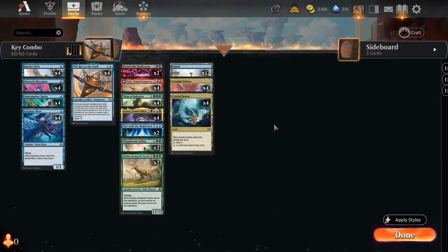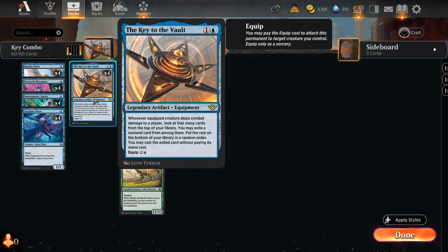Welcome back to the channel. Today we are playing a combo deck built around Key to the Vault — a two-mana legendary artifact equipment. Whenever the equipped creature deals combat damage to a player, you look at that many cards on top of their library, may exile a non-land card from among them, put the rest on the bottom in random order, and cast the exiled card without paying its mana cost. Every time I see that on a card, I think: how can we break this?